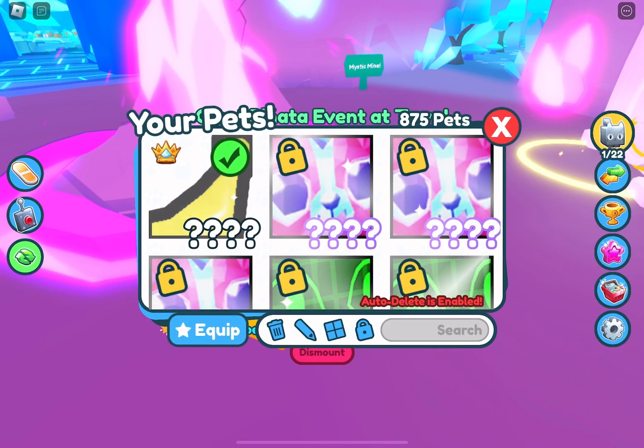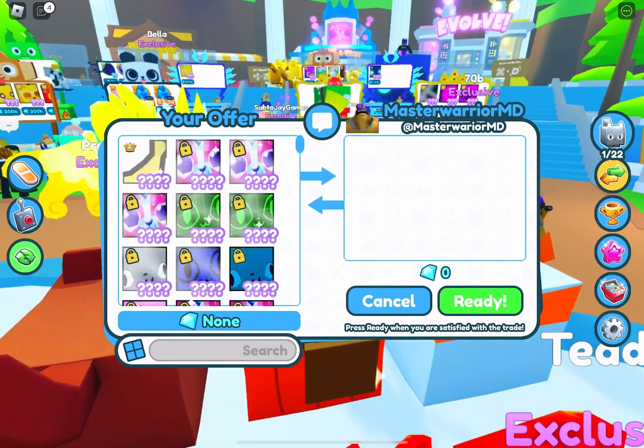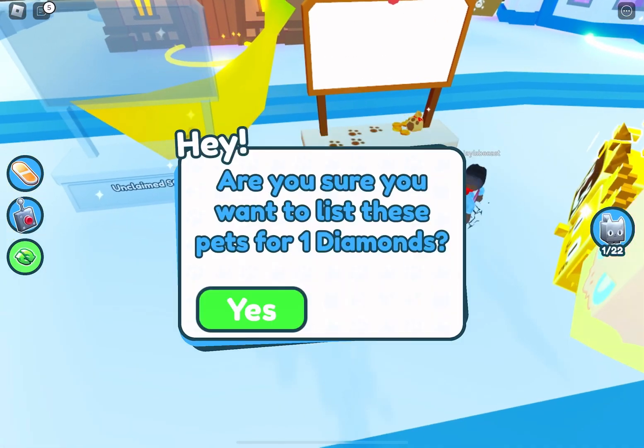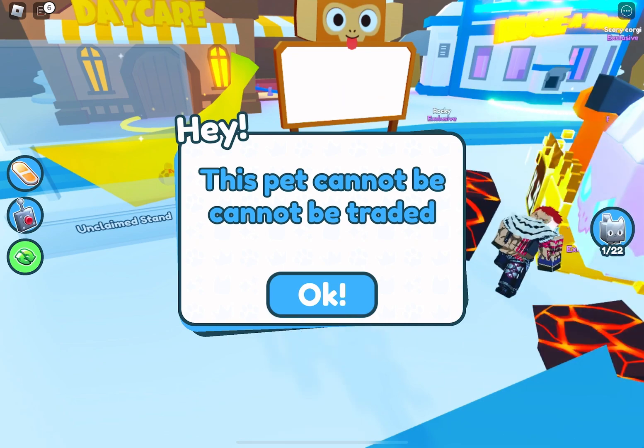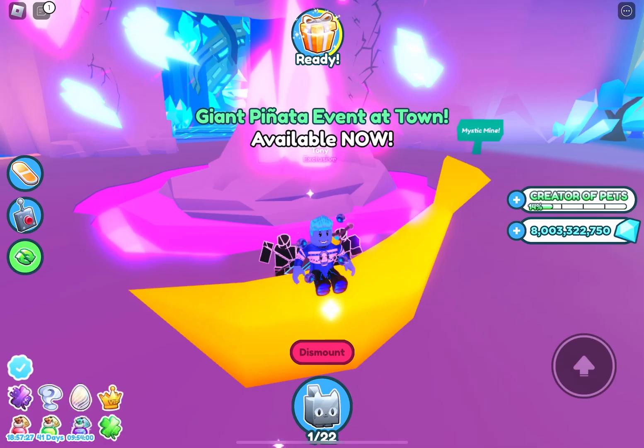It always has the Strength 5 enchantment. You can't trade it, you can't sell it in a booth, you can't auction it. So there's no way of trading the pet.